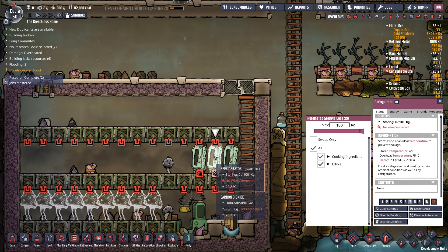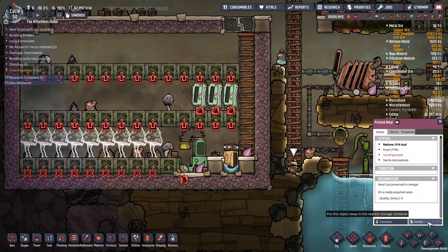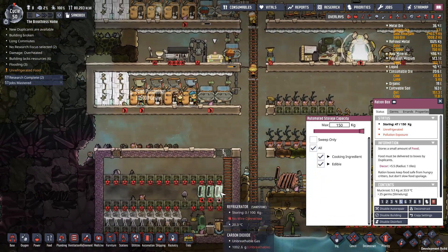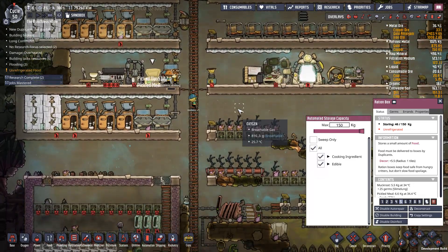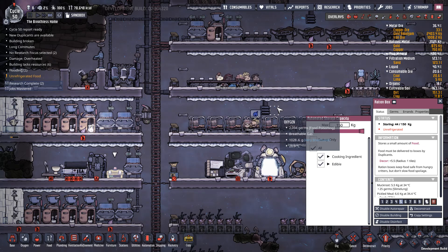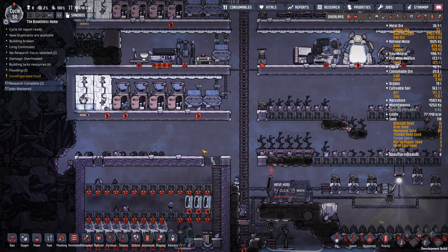I'm going to copy the settings to its two friends, and I'm actually going to drop the priorities by one each respectively. Because I want to force the food into this container first. Once this container is full, then they can put it in the second and the third — it's just shortening the dupes' travel time by ever so little. So I'm lowering the priority on this chest and increasing the priority on this chest.